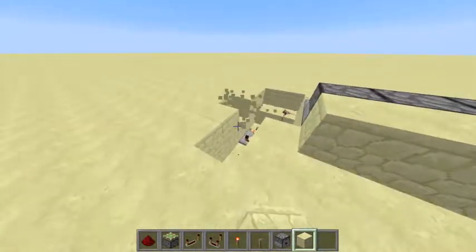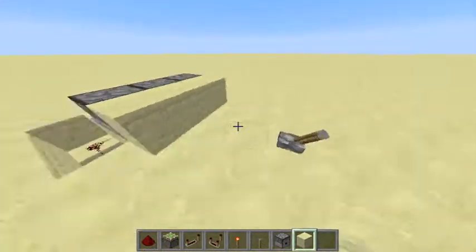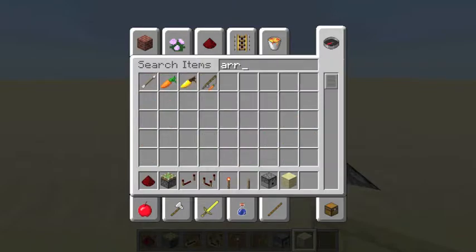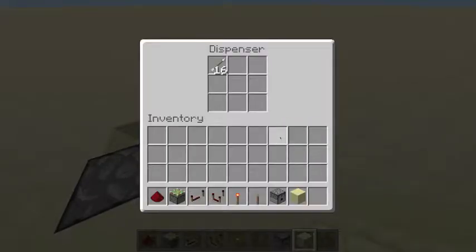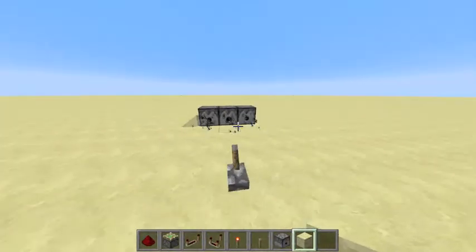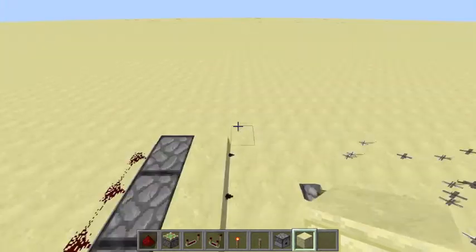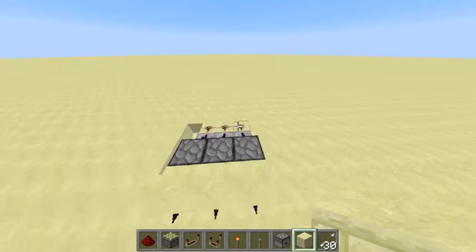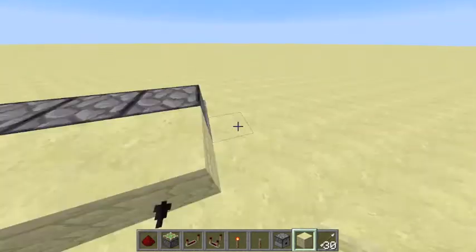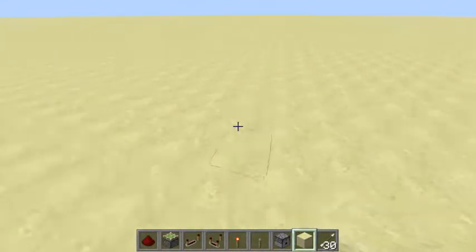Fill the dispensers with arrows and then you have a trap. That was kind of like a median trap — if you're not really good with redstone this could be kind of hard for you.